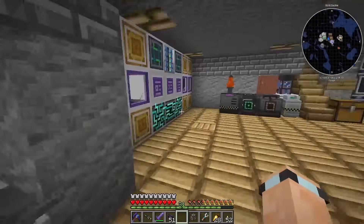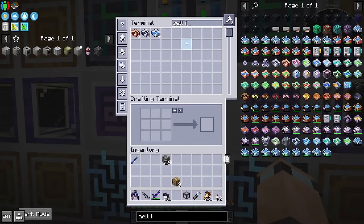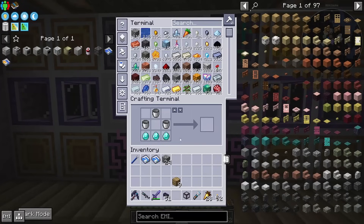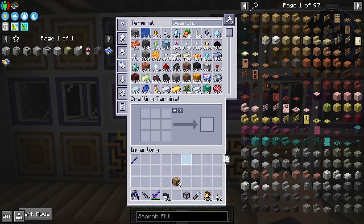There is an infinite water cell and an infinite cobble cell. These two — I'm going to make these two. Let's take these two 1k cells out and put those in. Now we've got infinite cobblestone and infinite water. That might mean we don't need a cobble drawer anymore.